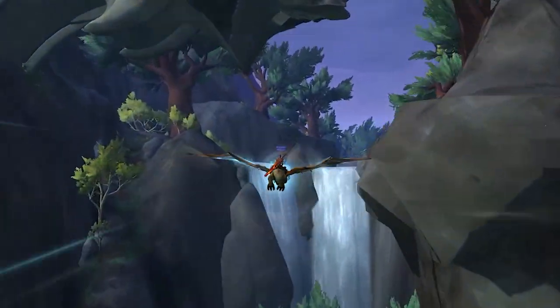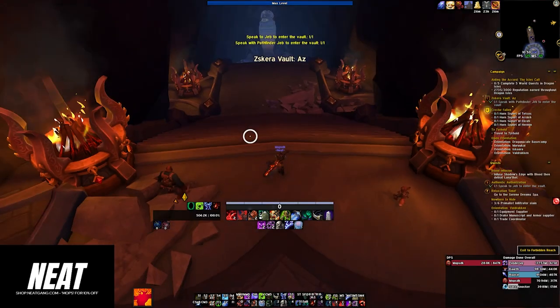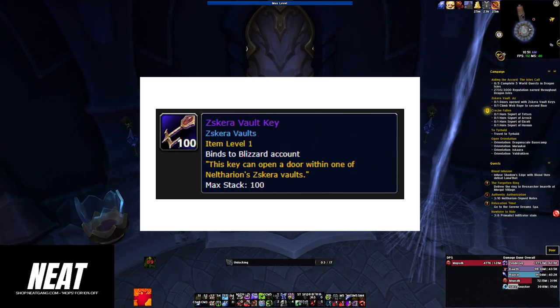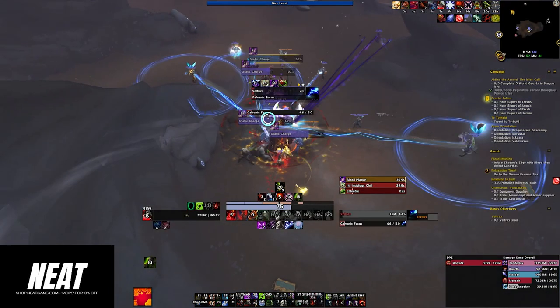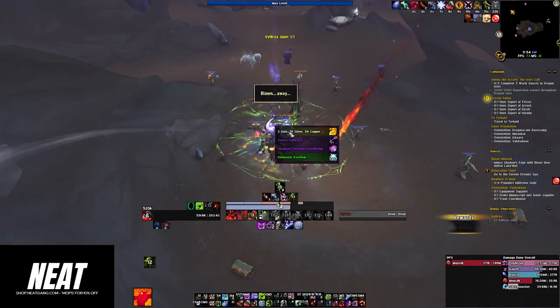The Forbidden Ridge is full of secrets, and the new Scara Vaults are no exception. These vaults are multi-floor dungeons filled with mysterious doors that can only be unlocked with Scara Vault keys. You can obtain these keys by completing various tasks within the Forbidden Ridge, such as defeating rare monsters.